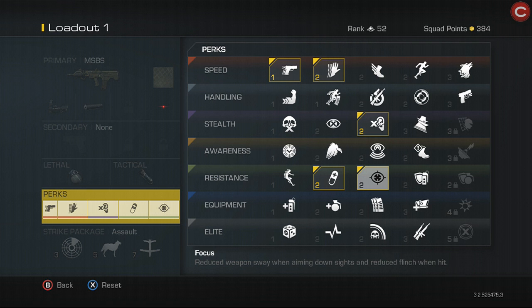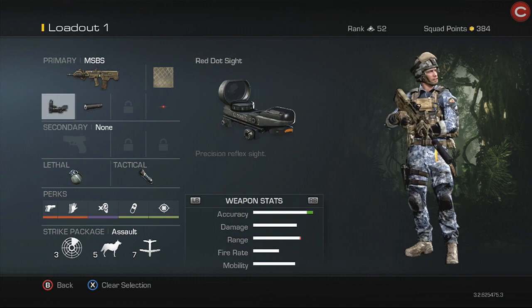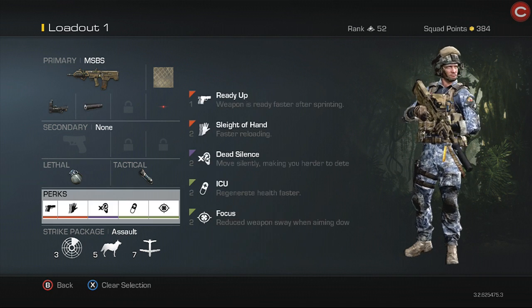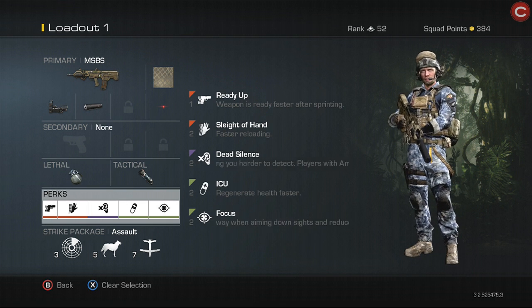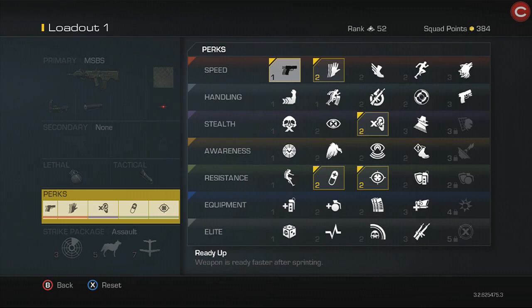I use this setup on most of my assault rifle classes, or my longer-range assault rifle classes. The class I'm showing you right now is the MSBS with red dot and silencer, but it's really all up to you. I use it with the Honey Badger, the Remington, and everything — pretty much most of the long-range assault rifles I will use this class for.